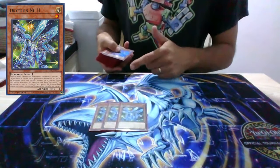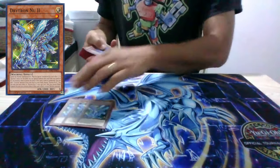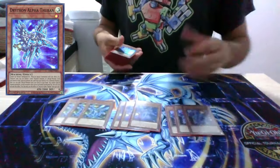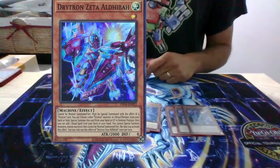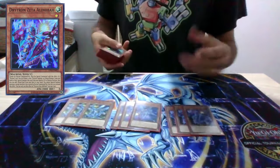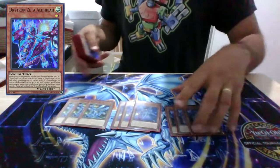It's kind of what I've built the deck around, just playing three of Nu-2. So play three of that, three Alpha, three Zeta. These are all the ones you kind of want to play through. Any two of those and you're off to the races.